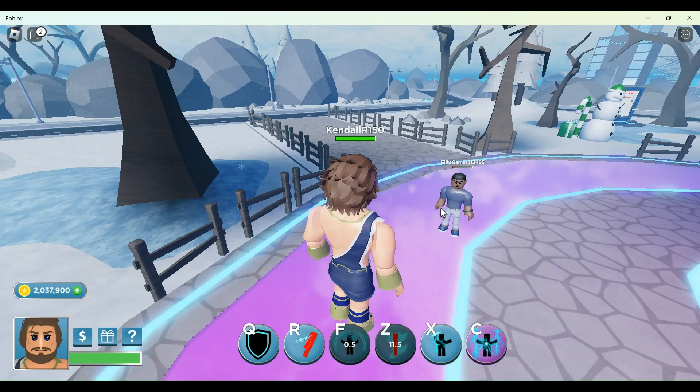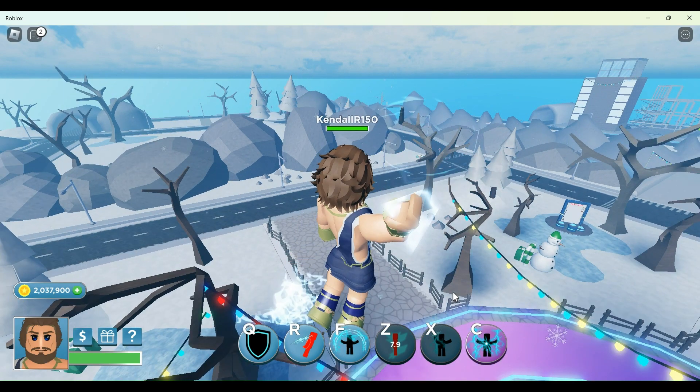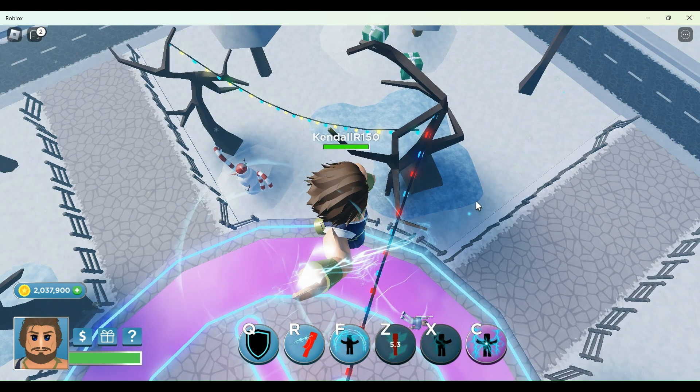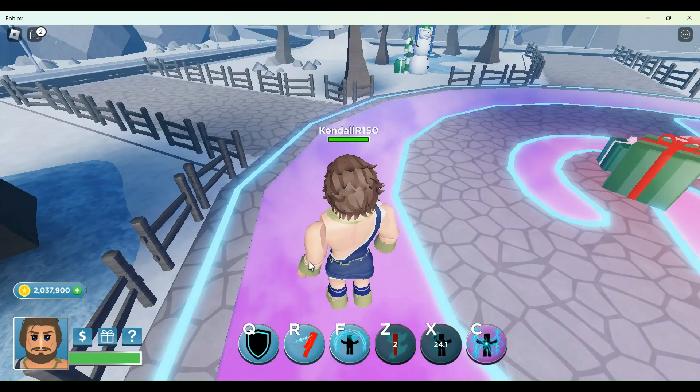His next ability is X, which is lightning sphere. Wherever you click, you can click multiple areas, and wherever you click there's going to be a huge shockwave and everybody in that area takes damage.